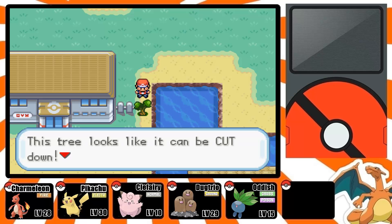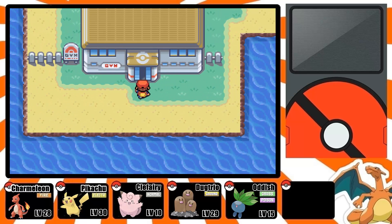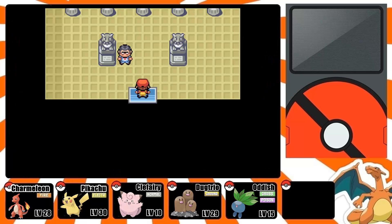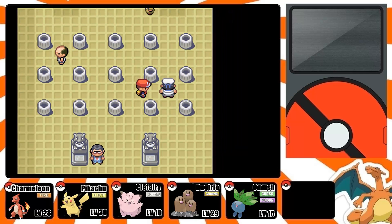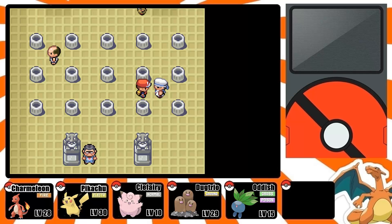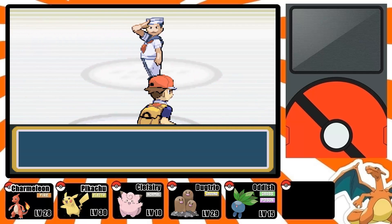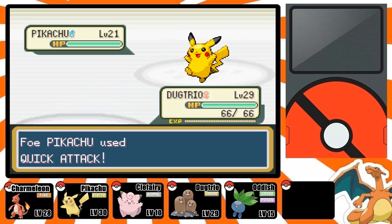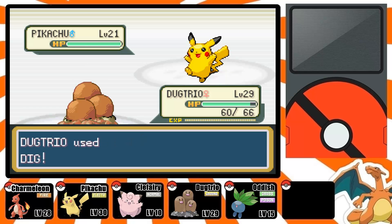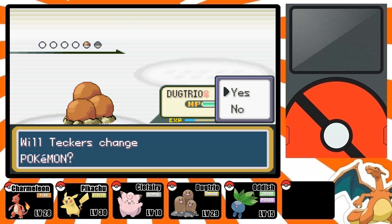What you want to do is use Cut on the tree — teach it to one of your Pokemon obviously — and then head inside. Make sure you grab some potions before you come in, or at least before you face the Gym Leader. There are going to be two trainers here that want to battle. Keep in mind this gym is all Electric Pokemon, so it's really recommended that you have a Rock or Ground Pokemon.